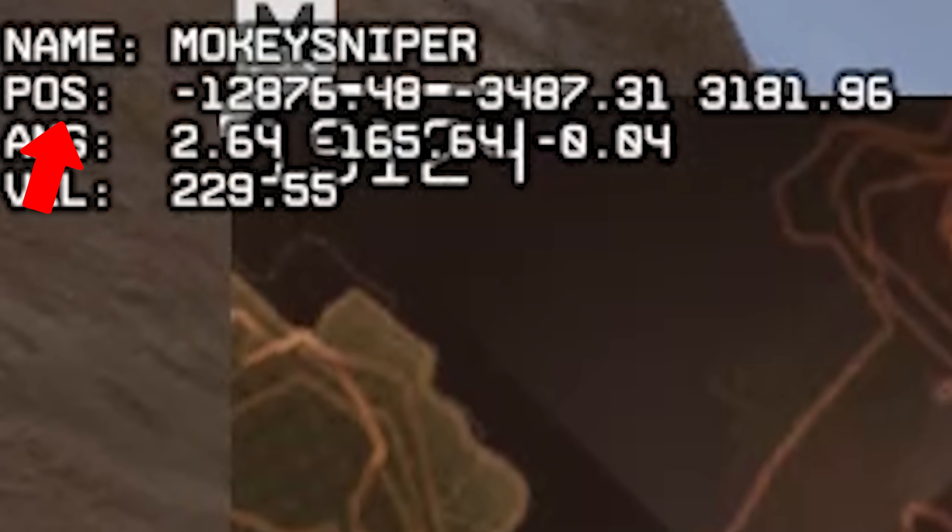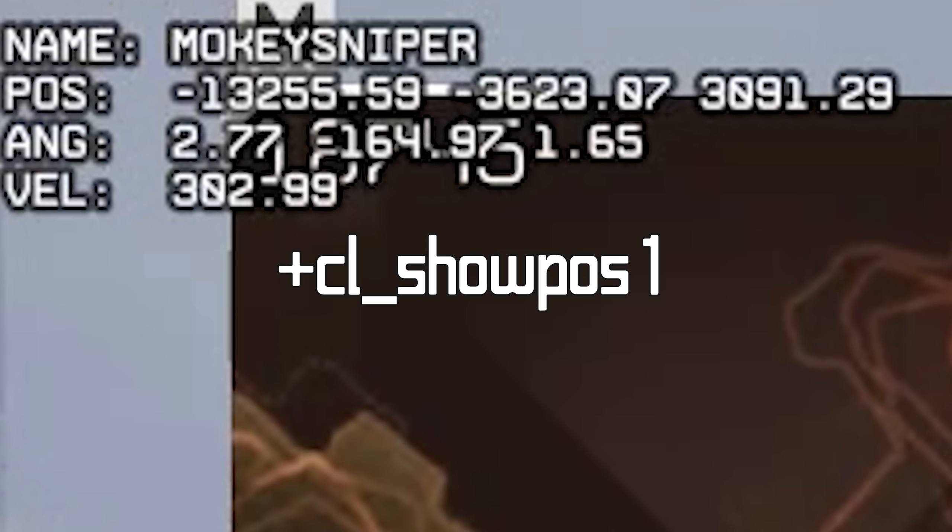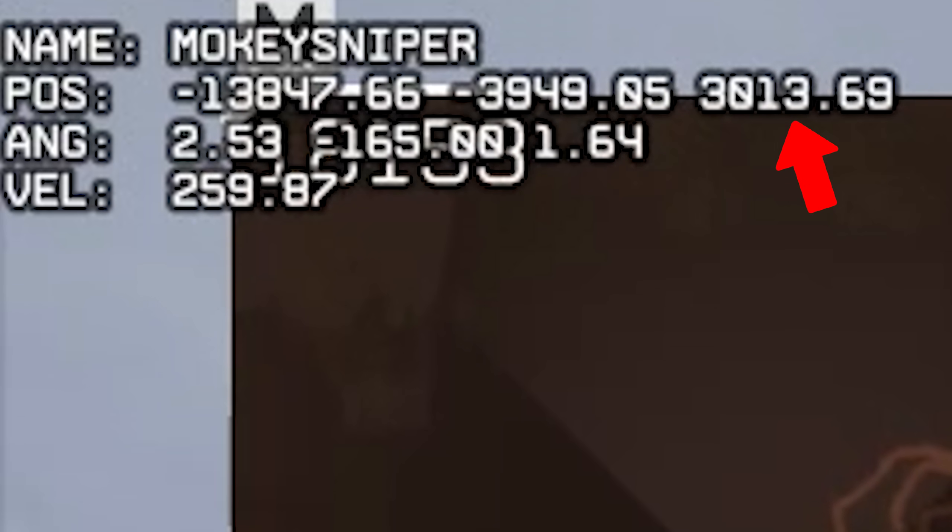Quick explanation for the position values I'm going to use throughout this video. You can activate them by putting CL_show_position 1 into your launch options. We have X, Y and Z — or North-South, East-West and Up-Down — and then velocity. I'm not going to use the angle values.